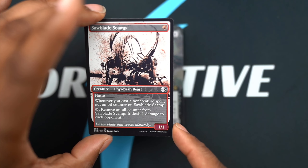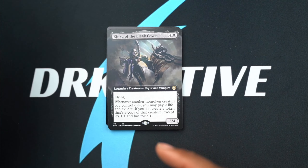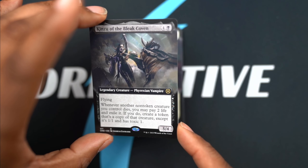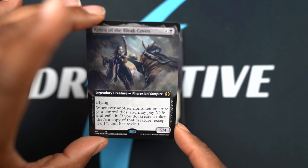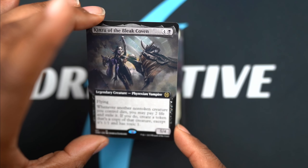It's All Blades Camp. Kenzu of the Bleak Coven - I don't even know what this does. Whenever another non-token creature you control dies, you may pay two life and exile it. If you do, create a token. That's cool - it's got some recursion, you can kind of stick to the board a bit.